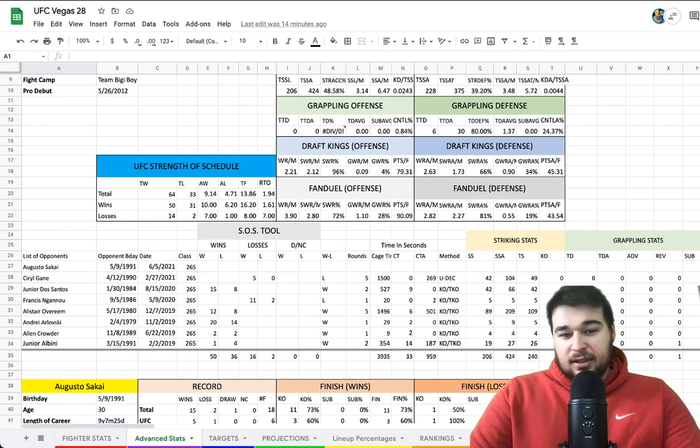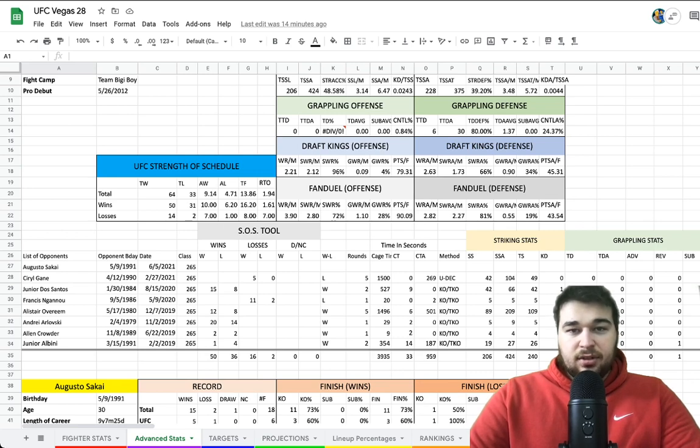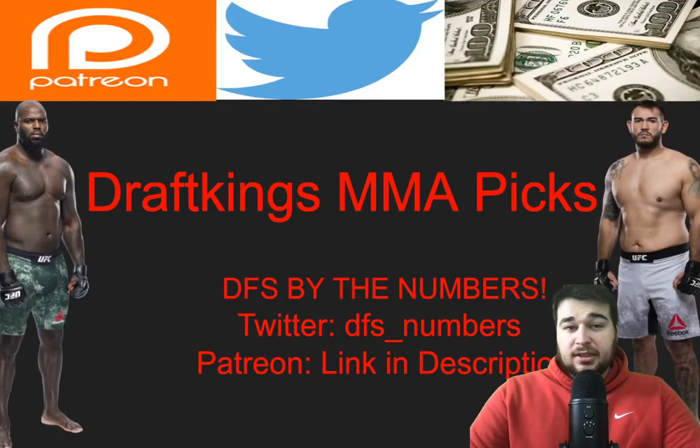You'll also get access to Discord, the targets, projections, line percentages, and projected ownership — just tons of info for $10 a month. Honestly, it's a must-have. Check it out, the link's in the description, almost 300 members on there. It's going to continue to improve. The Uncle Weezy stat model is a game changer, and with the optimizer at only $10 a month, it really does help support the channel.